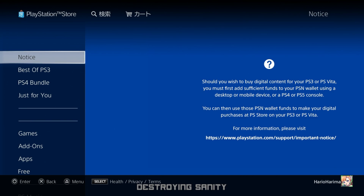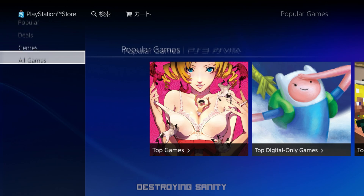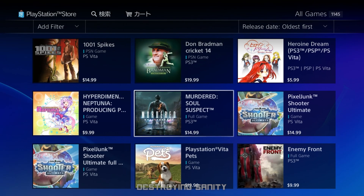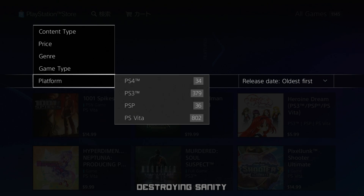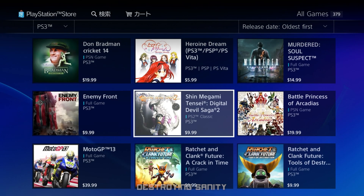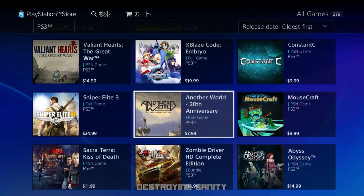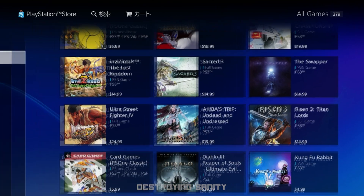One of the things I always get asked a lot is about certain games. If you click on 'All Games' it's just going to show you all the games that are digital. I suggest going down to 'Platforms' and picking PS3, because otherwise you're going to get PlayStation 1 games, PS2 games, and more that won't play on your PS3.